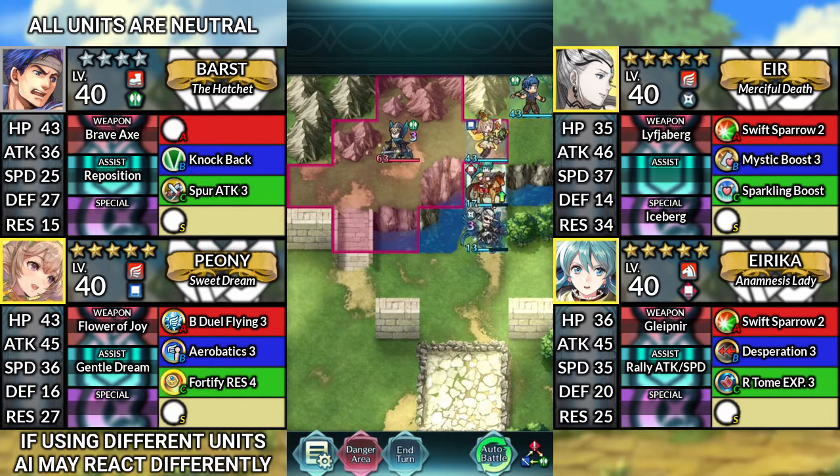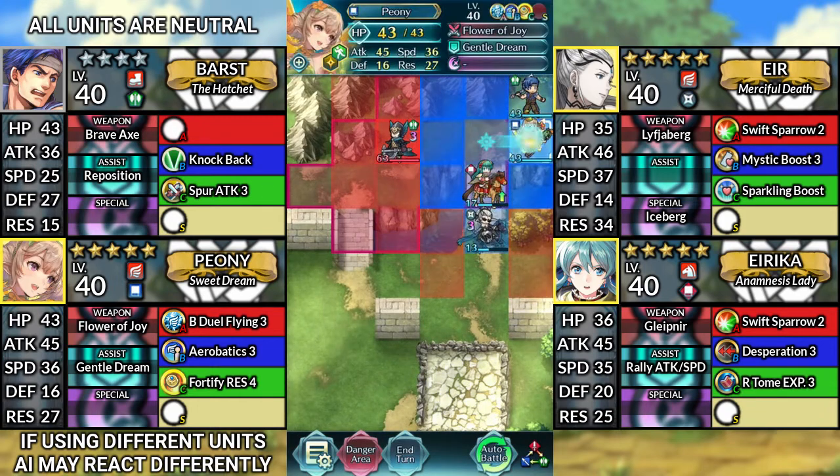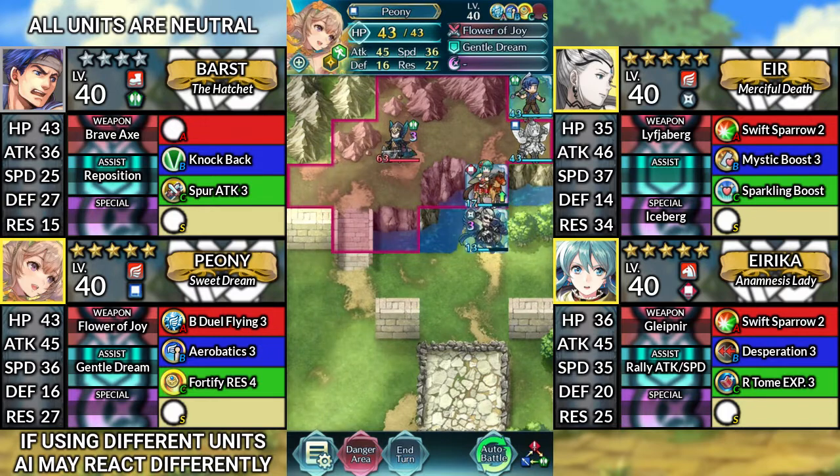For turn 6, move Peony to the right. Finally, have Erika attack the Axe Fighter.